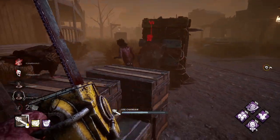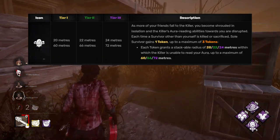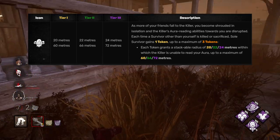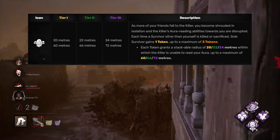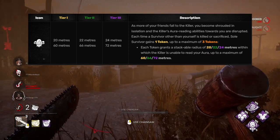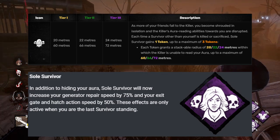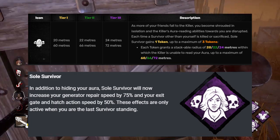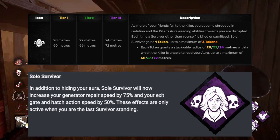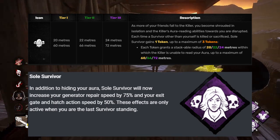Soul Survivor is a perk that should have been on this list before the list was even created. The way it currently works is whenever a survivor is killed or sacrificed, you get one token, and for each token it reduces the killer's ability to read your aura by 24 meters. Additionally, you have double the chance to become the obsession. Pretty lackluster. With the update, you'll be repairing gens 75% faster and opening gates and hatches 50% faster as long as you're the last survivor. I don't know who's trying to repair gens 75% faster at the end of the game, but opening that gate and hatch at 50%? Yeah, I like that.